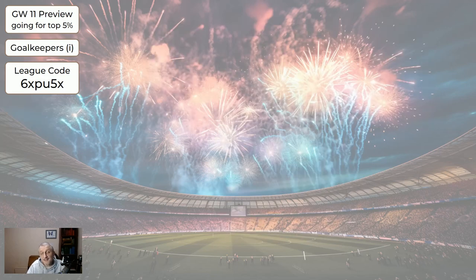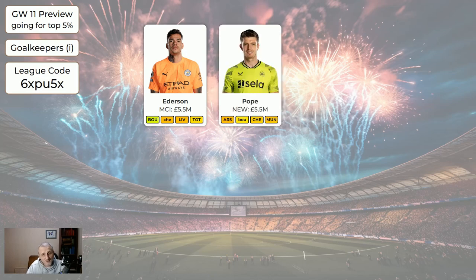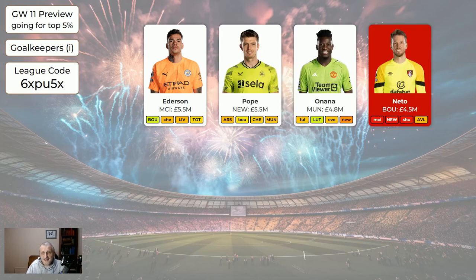Looking at the goalkeepers in this system: Edisson has a very nice home fixture against Bournemouth — I wouldn't be buying him in, but if you've got him he's obviously a great one to play. Pope, Onana, Neto — Neto was only introduced two or three weeks ago but he's now injured and will be out for a few weeks. We don't know how many, but we're putting him out of the system now — just get rid of him if you've got him. Don't take a minus four to do it; he's okay on your bench as long as you have another playing keeper, but if you've got nothing else to do you should move him on.